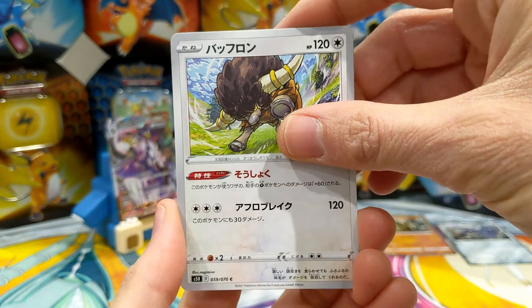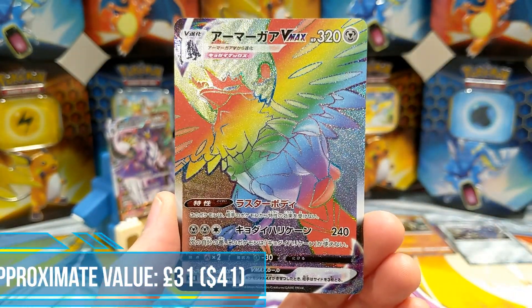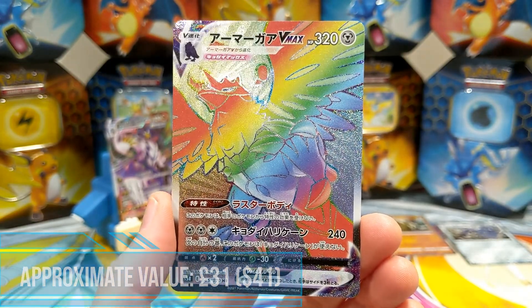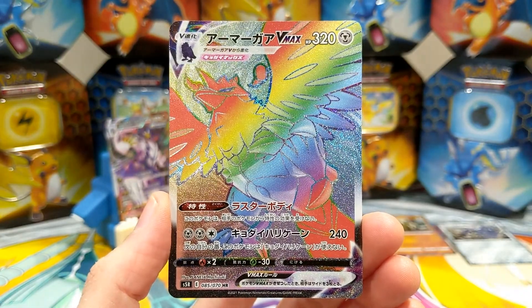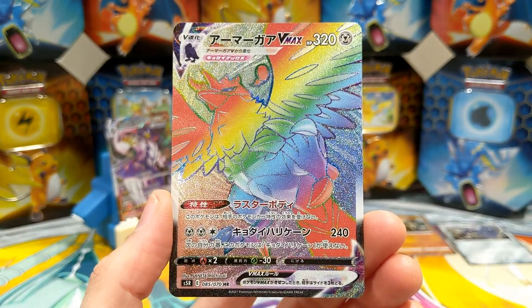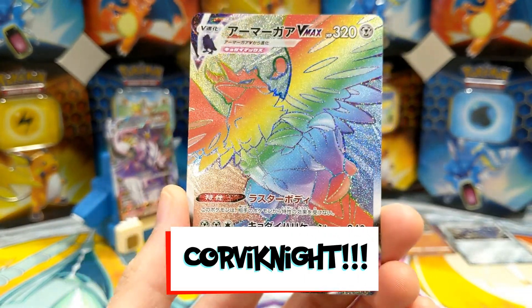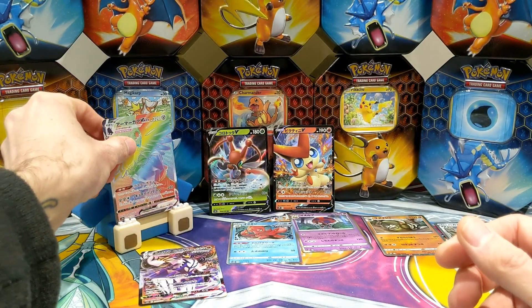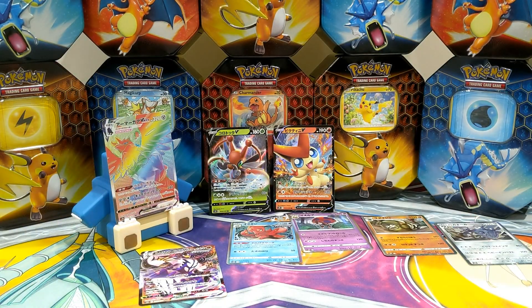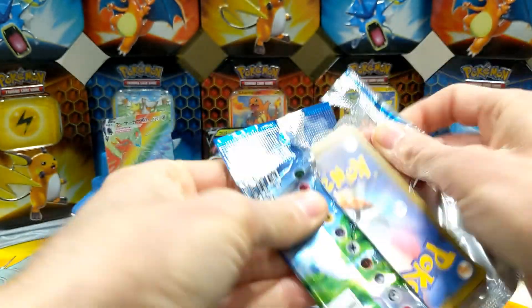Corvisquire rainbow rare — I really like Corvisquire. If it isn't Corvisquire then... rainbow rare. So no alternate art for us, I don't think, but we'll take a rainbow — we'll take a rainbow. I'll take him!